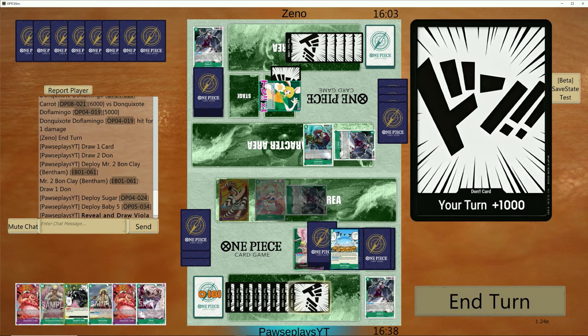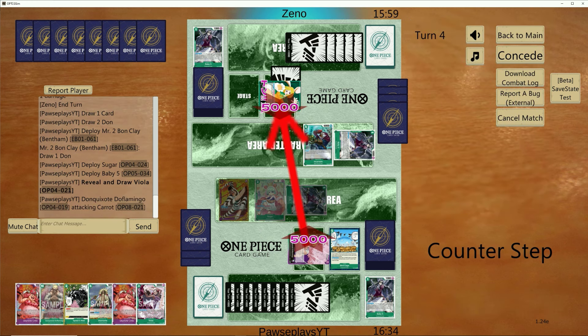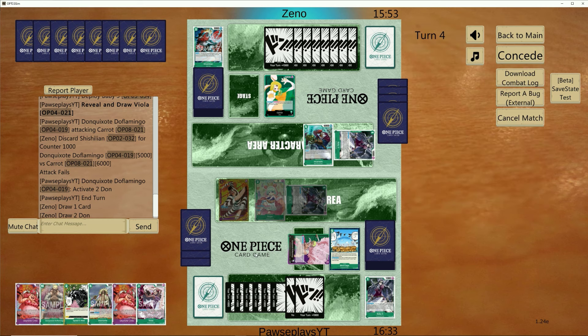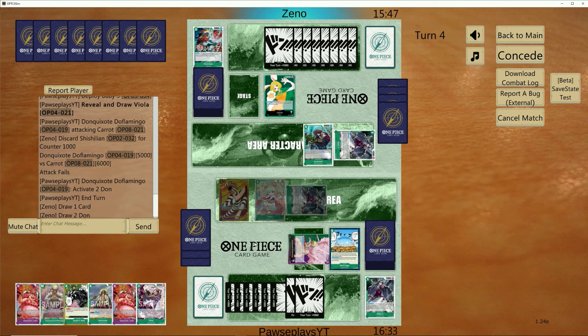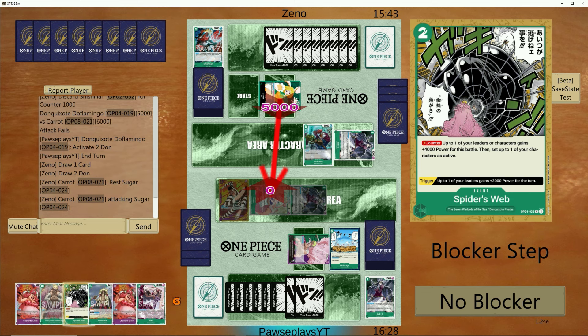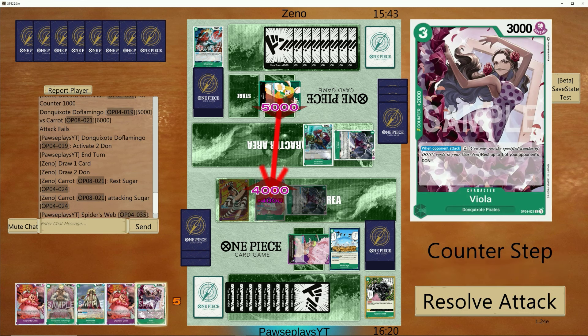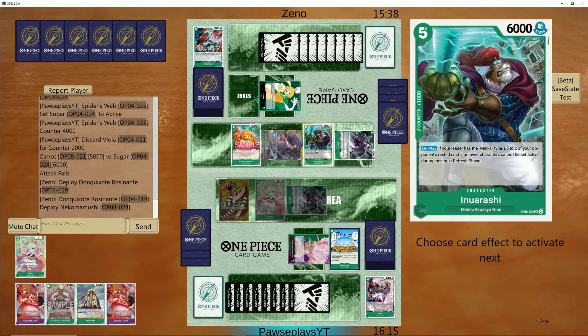I'll take the 2K counter. There go all the Electrical Lunas — so we're not getting value with that, unfortunately. I played a lot of games with Luna; there were some matchups where it was really clutch, and other matchups where I just see it in the searches and it goes straight to the bottom of the deck. That's one of the problems with the list: the more I run of the card, the less I see of it unless it's in my opening hand. Most of the time I'm just bottom-decking it with Baby 5.